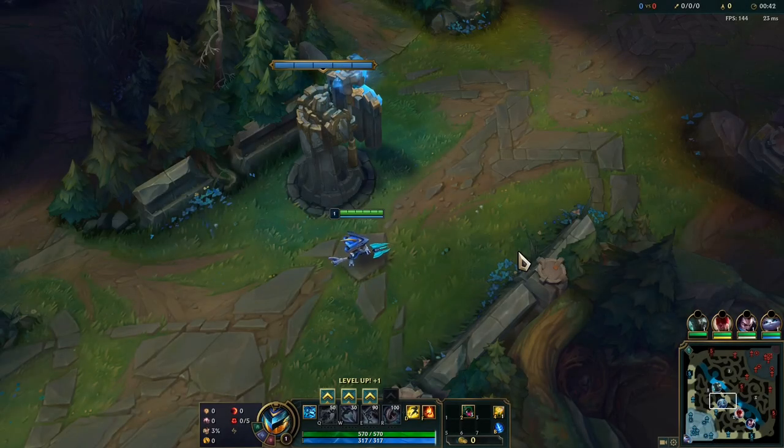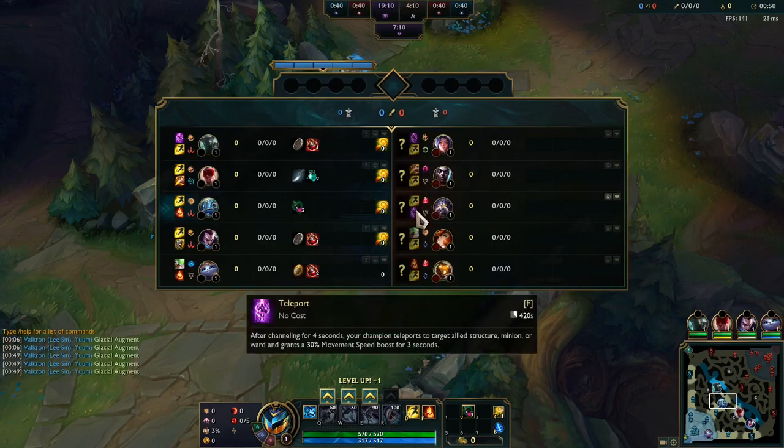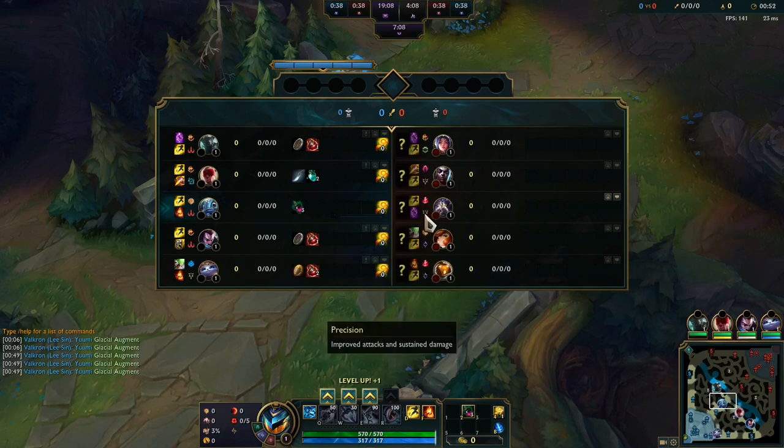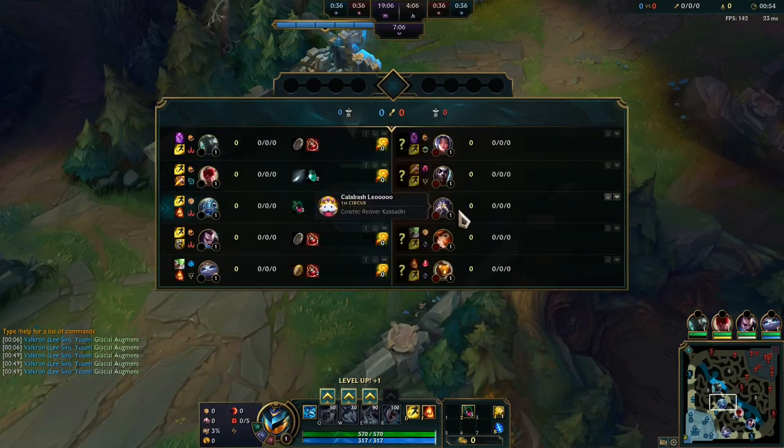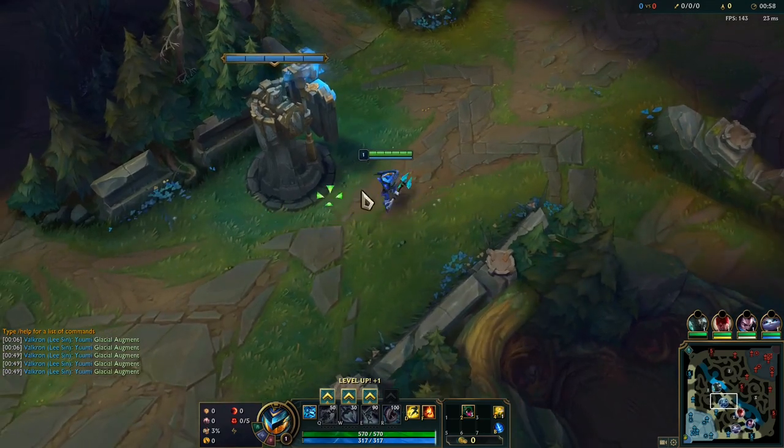What's going on guys? Sophisticated here bringing you another Fizz gameplay video. Today we're in the mid lane, and we're up against a pretty hard counter matchup — the Kassadin. He took Flash and Teleport, running Electrocute and Precision Secondary. This guy is Diamond 4 this season, so he's pretty good. We're going to have to give him a lot of respect and play the lane accordingly.